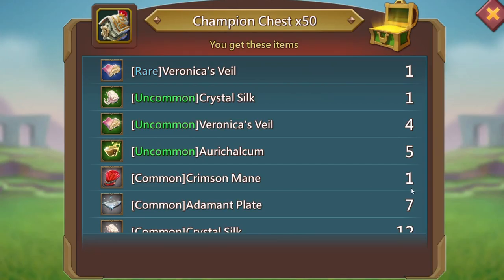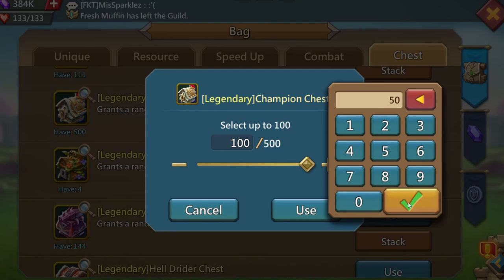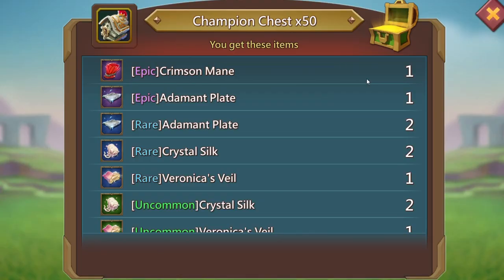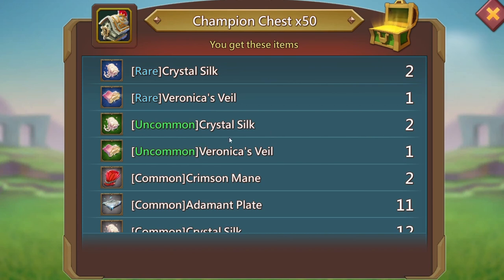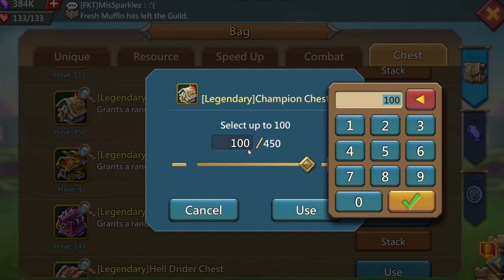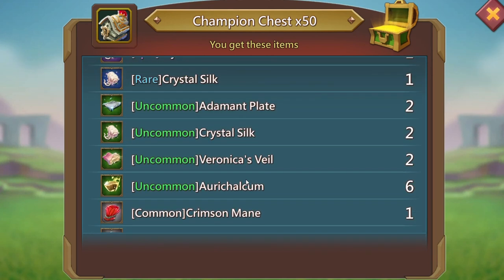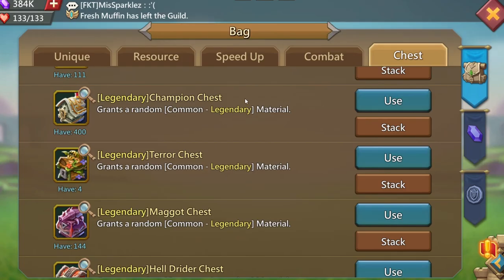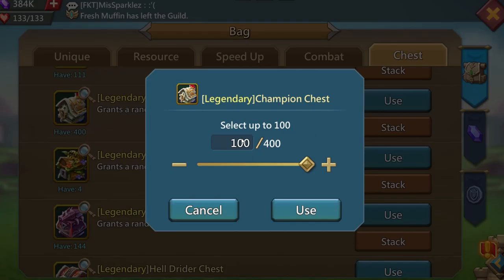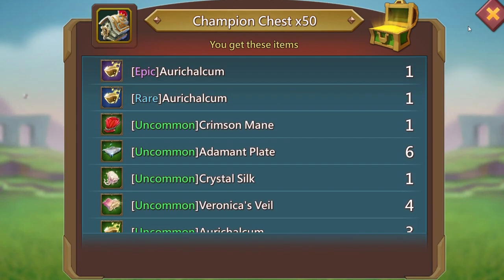Drop another 50 — there's another common main, not too bad. Keep with the 50s. There's an epic crimson main — that's what I'm talking about — and two common crimson mains. I love these 50 chests right now, these are doing great. Drop another 50 and there's another common crimson main. Not bad at all — sometimes you drop a hundred chests and get nothing. Drop another 50 and there's an uncommon crimson main. Very good, very nice.